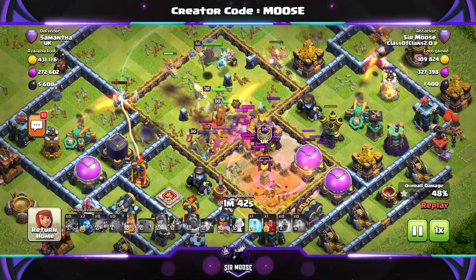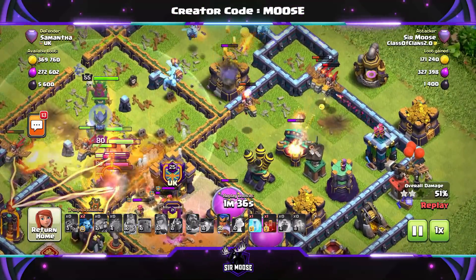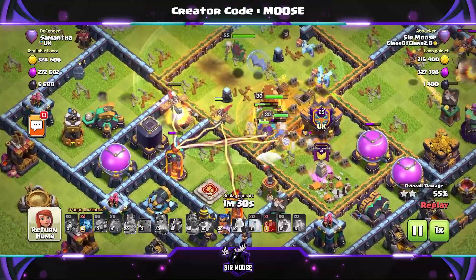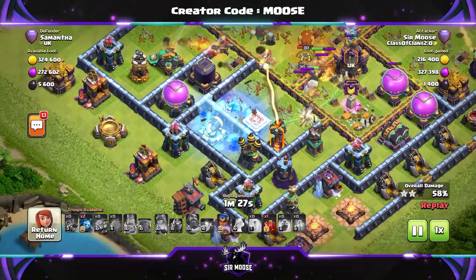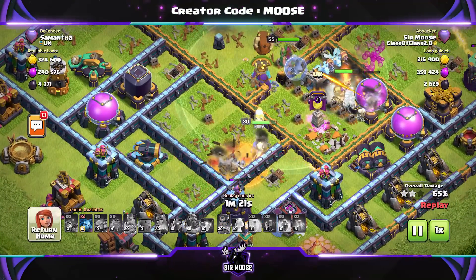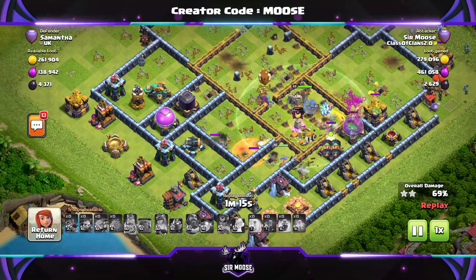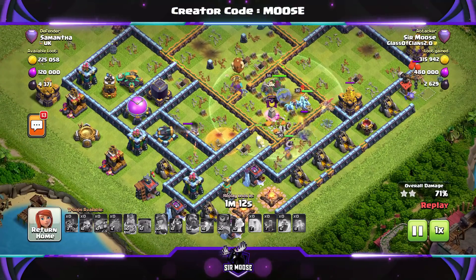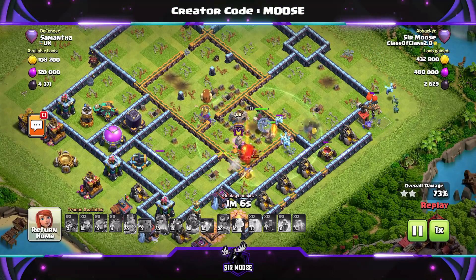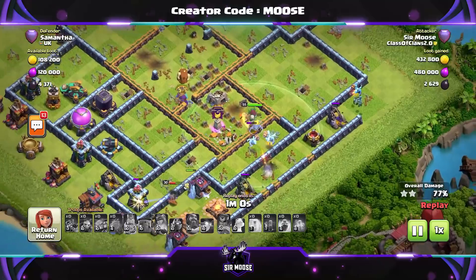The skeleton spells are very important for distracting the defences. You can use them at the beginning when you're sending in your heroes to funnel the base, maybe put a skeleton spell down in a certain compartment to help out the heroes. Or you can look forward to where the troops are going throughout the base and use those skeleton spells to distract defences such as scattershots, single target infernos. And very importantly, use those skeleton spells on the enemy troops - I would go for the enemy queen and royal champion. Also try and keep a few skeleton spells for your own royal champion, just in front of her, to make sure single target infernos or the enemy queen and royal champion aren't going to lock on and take her out.